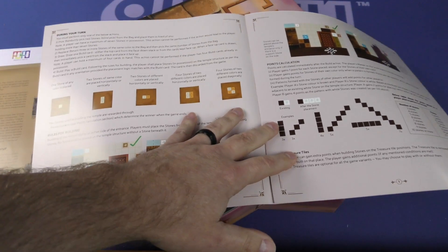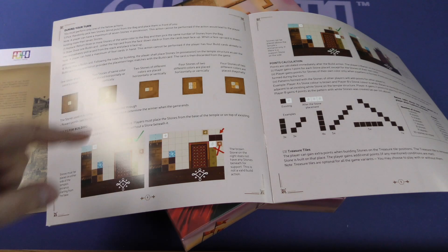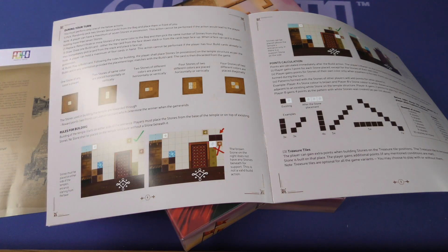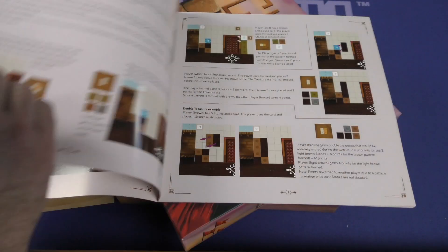During your turn you must perform only one of the actions below. Number one: Pick — randomly pick two stones from the bag and put them in front of you; you can have a maximum of seven. Replace — return three or more stones of the same color and then pick the same number from the bag. Draw — you can draw one build card from the face-down stack or from the face-up cards, with a maximum hand size of four. Or you can play a build card following the rules for building, with examples provided, and how to calculate points after the build action.